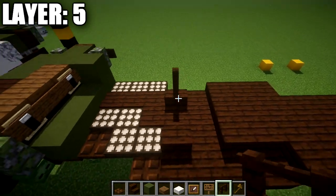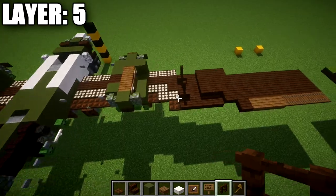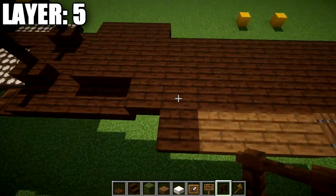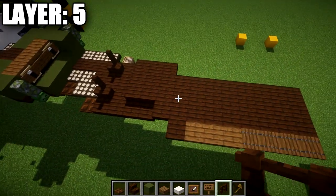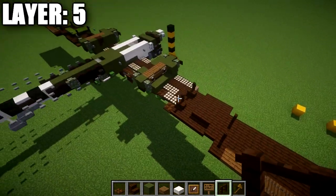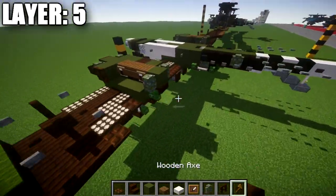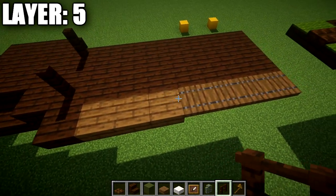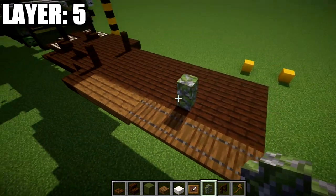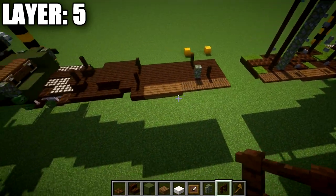Place dark oak wood fence posts on top of each of the two dark oak stairs. Then at the section where it starts to bend back, place a dark oak wood fence post here and one back here. Skip a space of four out to the sides, and on the fifth space place a stone brick wall or mossy cobblestone wall on the back, a dark oak wood fence post to the front, and one more dark oak wood fence post to the side.